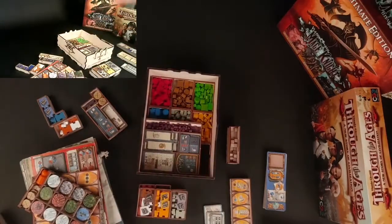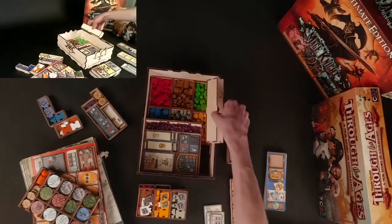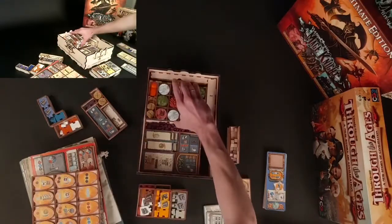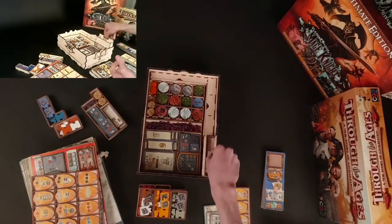You can of course switch the positions — putting Merchants of the Seas on the bottom instead of the top. It's totally up to you, however you like to play the game. That's how you're going to organize it. If you play more with the expansion, then of course you will keep it on top; if not, then it goes to the bottom.